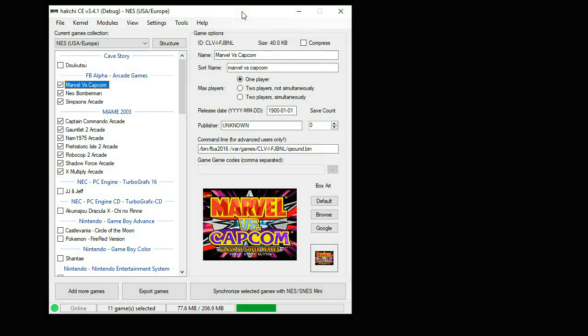First thing you need to do is make sure that your system is hacked. I'll have a tutorial video in my description on how to do that. After you've hacked your system, go to the modules tab.